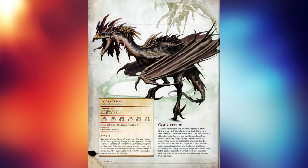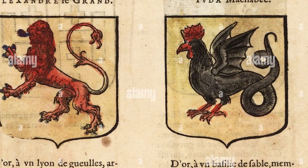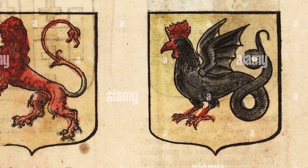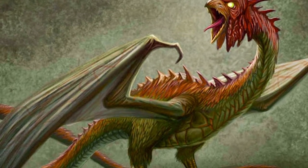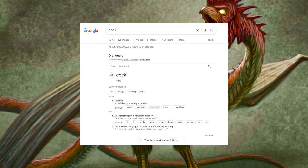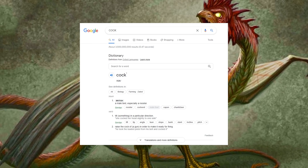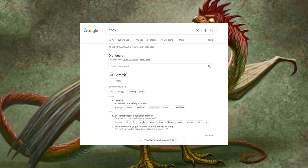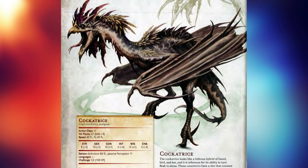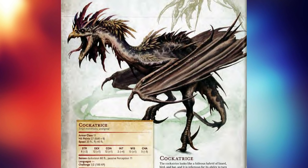Let's talk about what the monster manual did not tell you about the cockatrice. First things first: the cockatrice is not just a combination of a lizard and a bat with a bird — it's a cock, a rooster. It's literally in the name of the monster. The 5th edition entry didn't do a great job at portraying that, and calling it just 'a bird' muddies the water further. It's supposed to really look like a chicken — that's like the whole point of it.